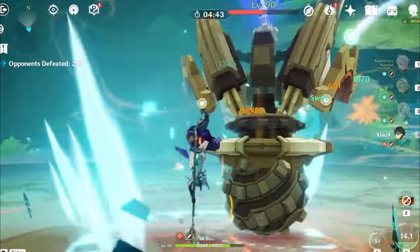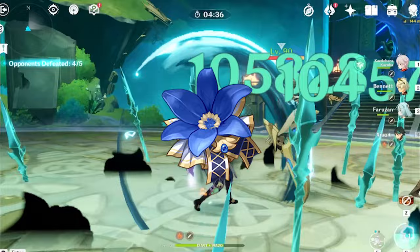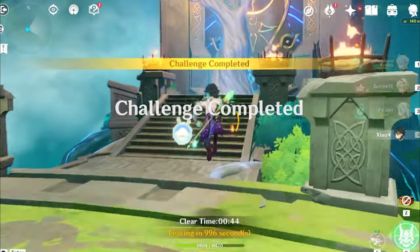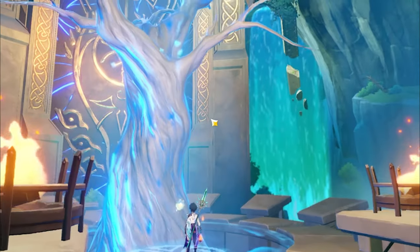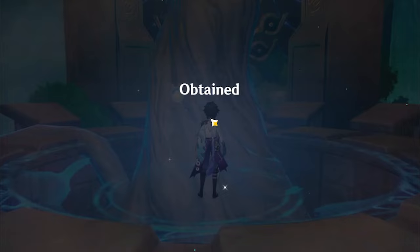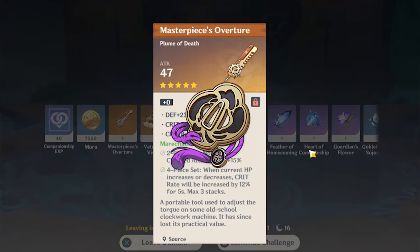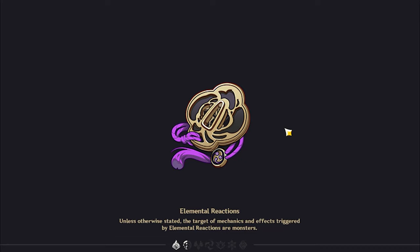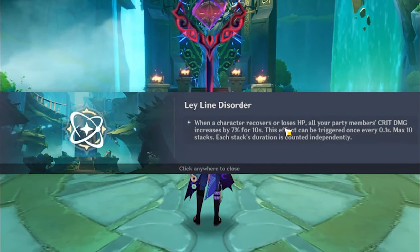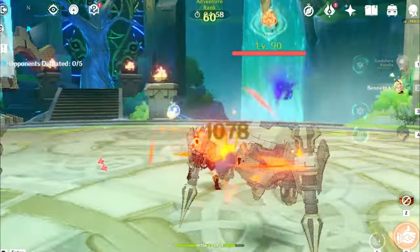Now let's talk about artifact options for your Xingqiu. There are two main options to consider. If your team can use the attack buff from Noblesse Oblige and you do not already have a Noblesse user on the team, then giving Xingqiu Noblesse is a pretty good option — the two-piece is very useful and the four-piece helps the rest of your team as well. But if you already have a Noblesse holder on the team, or your team just doesn't need the attack buff, then his best set is undoubtedly the Emblem of Severed Fate. The two-piece gives him energy recharge, and the four-piece gives burst damage bonus based on energy recharge, which is great since most of Xingqiu's damage comes from his burst.